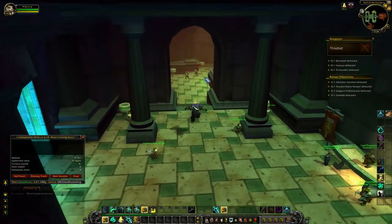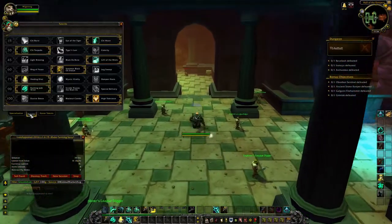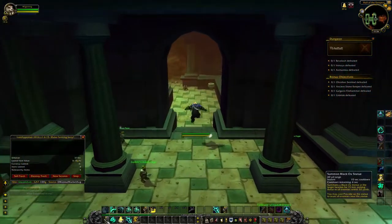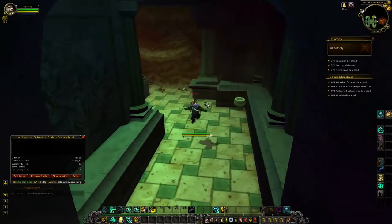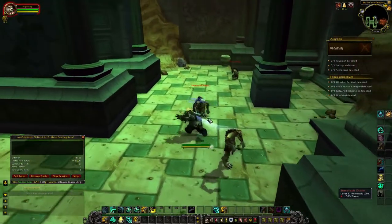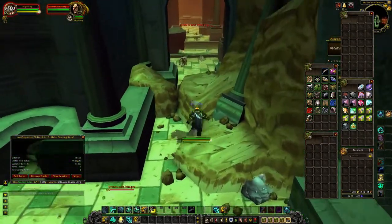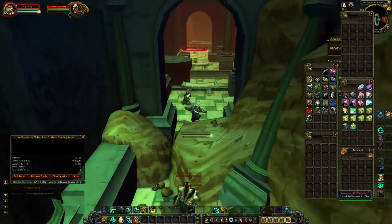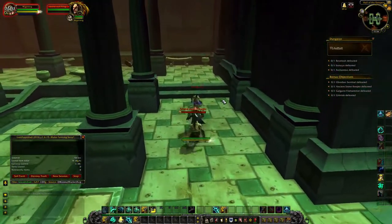I run this on a Monk – it's a lot simpler on a Monk because you've got the Black Ox Statue, you've got your rolls, and also the Bear Tartar allows you to run faster. I usually equip the Bear Tartar because it's very cheap to buy or make.